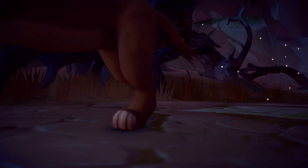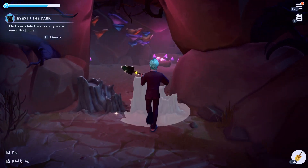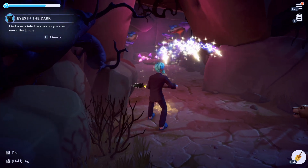After watering them, Nala will come flying in, stick a superhero landing, and thank you for your help. Our next objective is to clear the entrance to the cave that leads to the jungle, which you can do with your upgraded royal shovel.